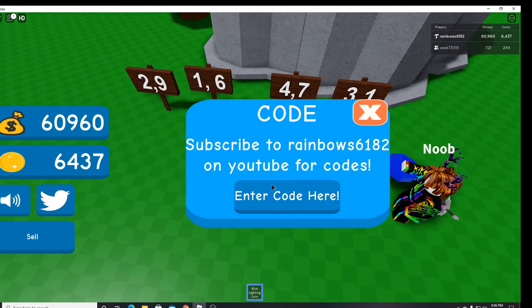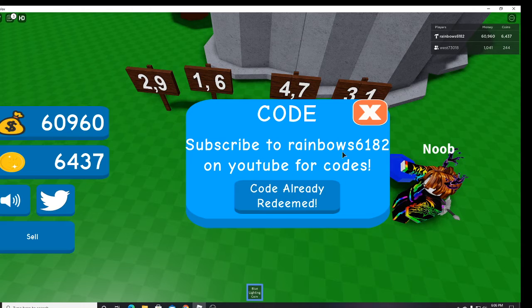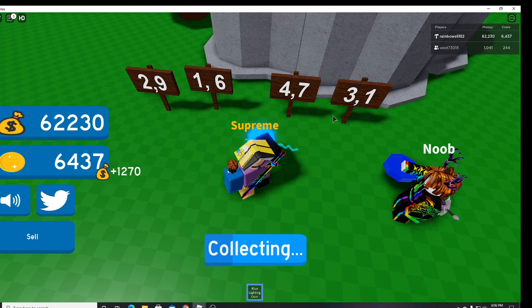So we put this together: 6, 9, 7, 1 — and then 4, 3. So it's 6, 9, 1, 7 — that's your 10,000 coin code.